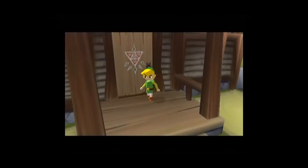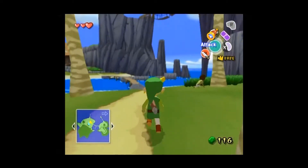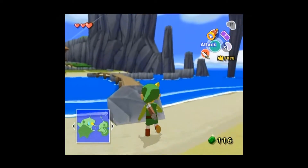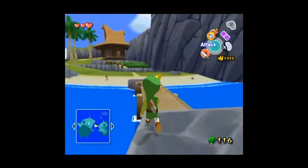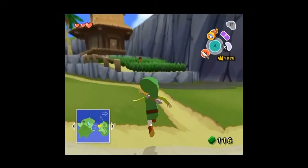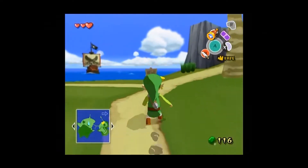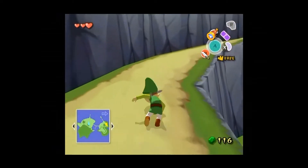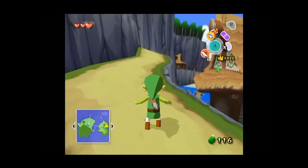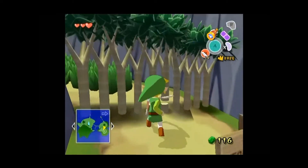I love that Link is so small he has to reach way above his head to open that door. Okay guys, we have a weapon now, so let's go check out that forest. You can even see the difference in speed when I'm rolling - it's no small amount, it's actually quite an upgrade. I always wonder if it's comical when you're at the video game development studio and you're having to record the grunts of Link.